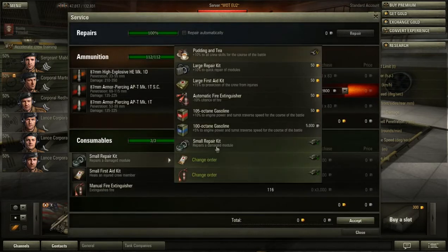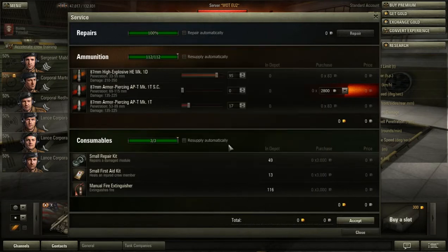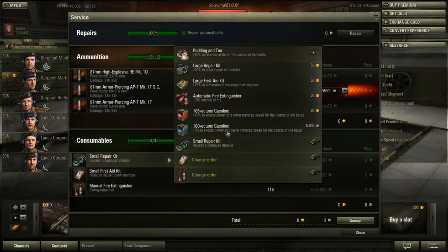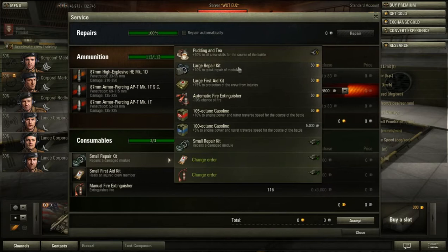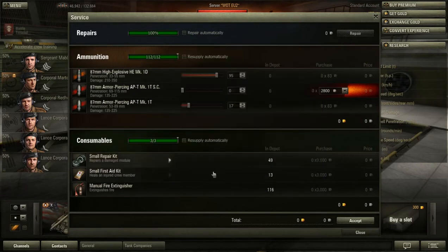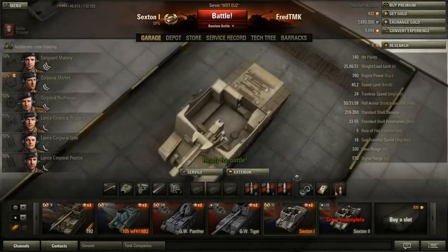Regarding consumables, I just put in the standard consumables I put in almost every tank. I don't think artillery vehicles are in need of premium consumables. Of course, if you're not short on gold you can use large kits, but use them on your heavies and mediums — not on your artillery. That's not useful most of the time.